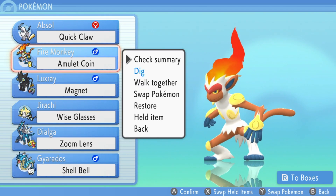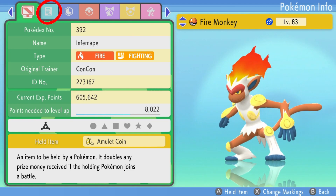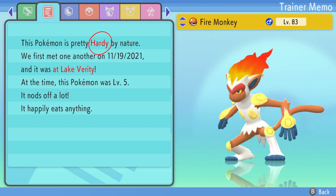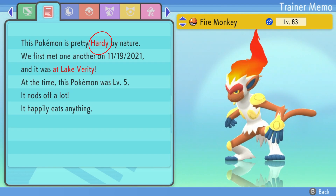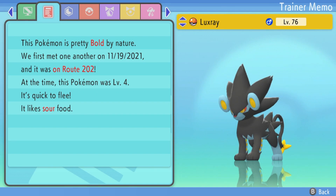So if you go to a Pokemon, much like my Infernape over here, I check Summary and go to the first page on the right. This one will say this Pokemon is pretty hardy by nature, and if you look right at the bottom, it says it happily eats anything, which is great because it has no preference. The Luxray, however, you can see has a bold nature, and right at the bottom, it says it likes sour food.